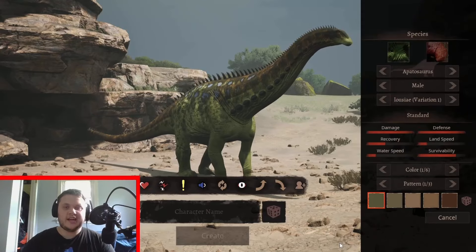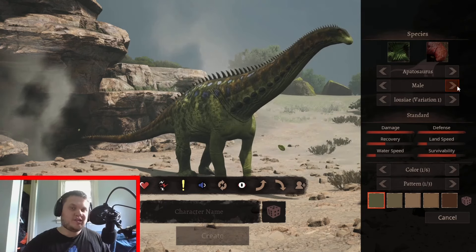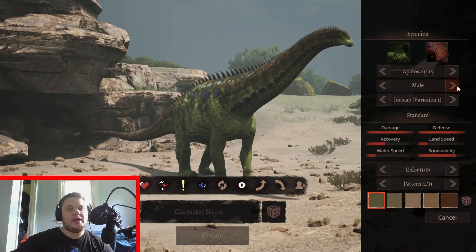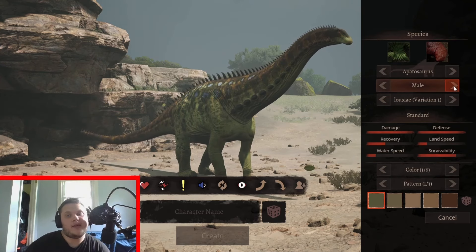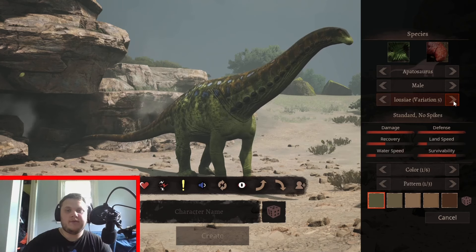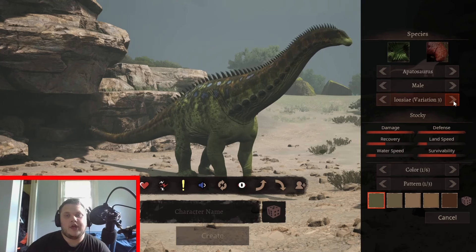Now we move on to the next dinosaur on this mod list — the Apatosaurus. We've got another big sauropod, and this one is actually one I was looking forward to. It seems Apatosaurus praise is everywhere, whether here or in Prehistoric Kingdom. Here's the male and female. We have Louise variation 1, slim, stocky, the Ajax variant, and then spiked and spikeless versions. Obviously we're going with the thick boy.